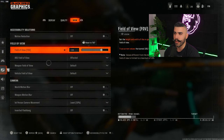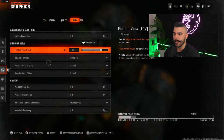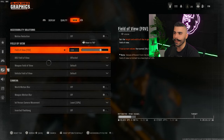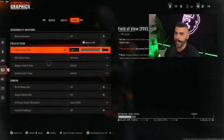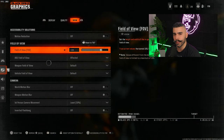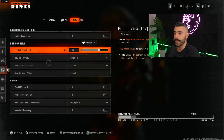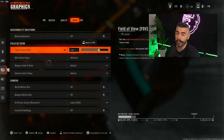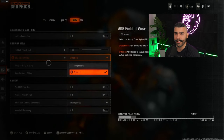At 107 FOV or lower, you get more aim assist and it feels better. You'll see a lot of pro players in the CDL play on 105, 103, or even 100 — some on 95. As a content creator I like 105 to 107 since it feels pleasing and gives a bit more FOV. I recommend between 100 and 107 for multiplayer. Around 107 is the highest I'd go; 100 is a solid lower end.